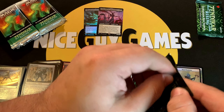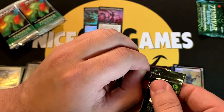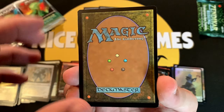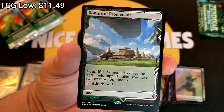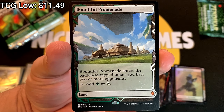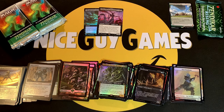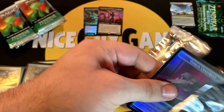Let's open this without ripping the card or damaging it. Our last two boxes have been duds — what will be our first here? Bonder's Enclave... I do not think I have this one, although I don't think it fetches a lot of money. I'll put them right here — I think it's one of the lower tier cards. We'll put prices up, so let's continue with the second half of the box.